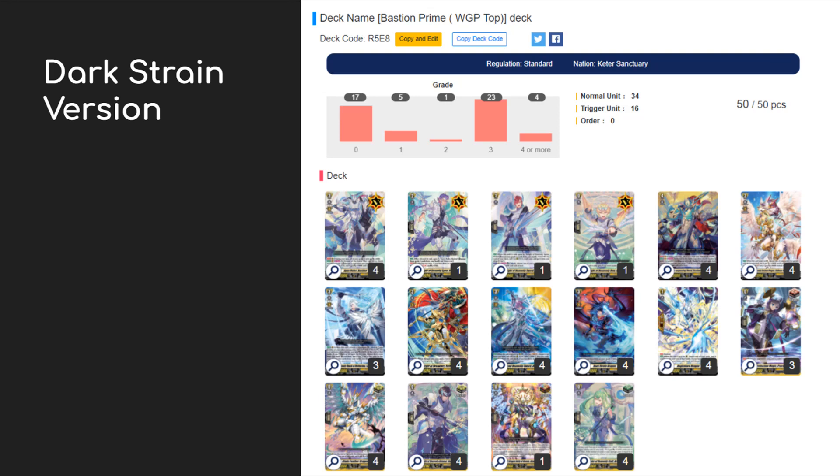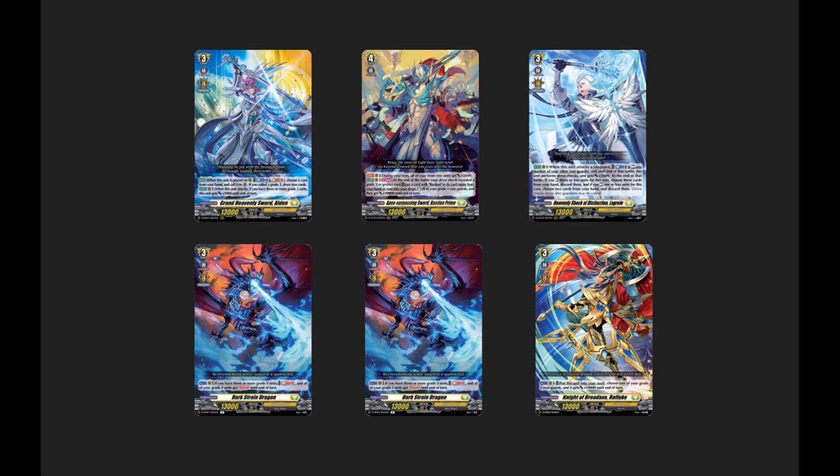This is really strong with Bastion Prime - boosting all your rear-guards with Dark Train, forming 28k columns, then when you return your Grade 3s to Bastion, your 20k columns get 20k power, hitting 48k and 48k. It's a very consistent way to play Bastion Prime. Still playing personal ride copies helps in the matchup against Prison. Some flaws are how it fares against control - effects like counteracting your resources put you on the back foot, forcing you to go all out against faster decks as soon as possible.